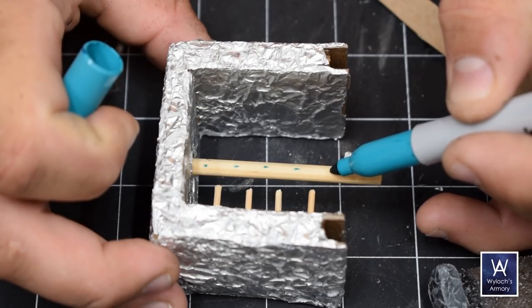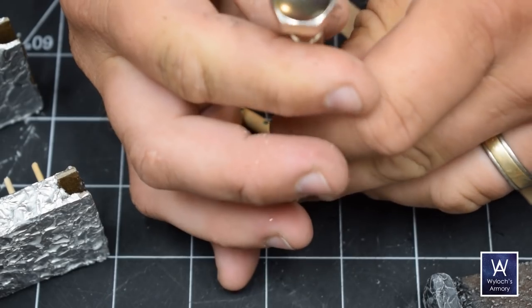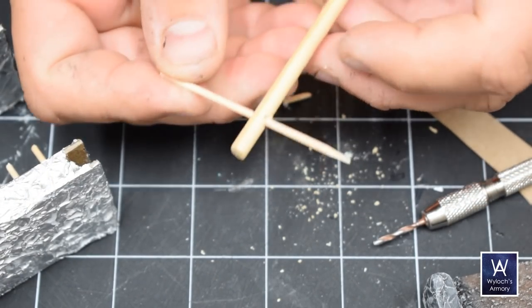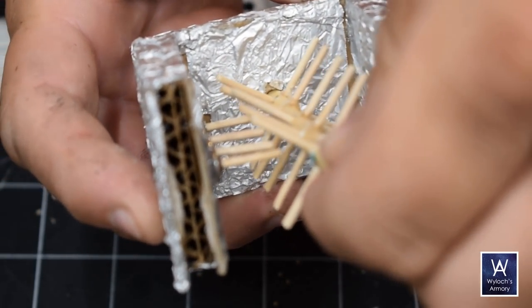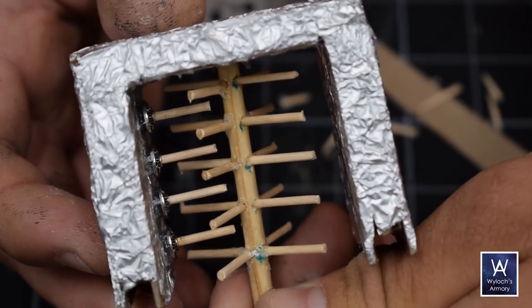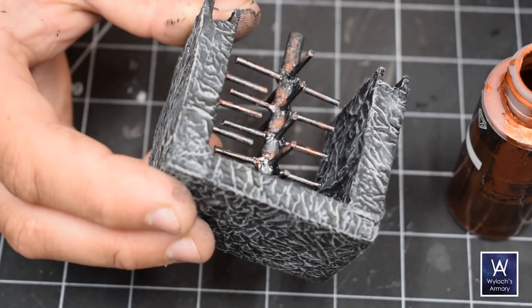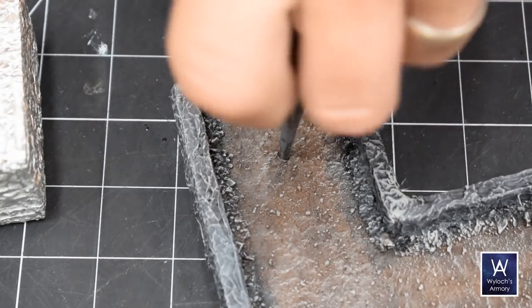The actual protruding bars use toothpicks. The ones coming out of the wall come out of ornate bead things — I just needed something to house them and give connective strength. Those get super glued and then the whole assembly is hot glued to the wall. Once those are in place I marked out on the central pole where the interlocking arms would go, used my pin vise to drill holes, put the toothpicks through, chopped them to length, and secured them with super glue and accelerant.